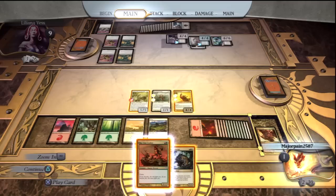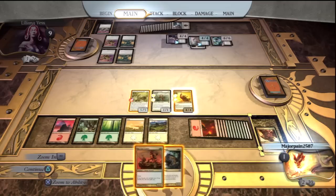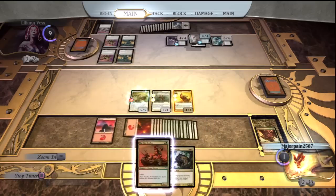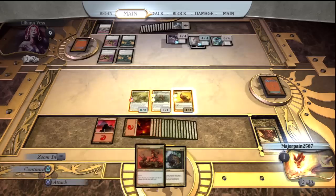Now this is a timing sequence, so you have to make sure you do it in the right order. Now that he has double strike, he's going to attack twice. But you want to make sure you get his ability off first. And now you have that one red mana left over to hit yourself, so you can kill the Platinum Angel.